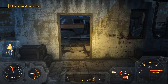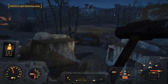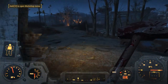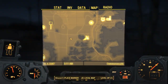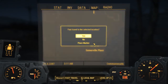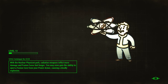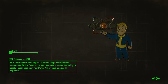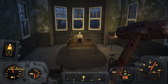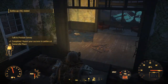Report your success to the settlers at Somerville Place — where are they at? There are settlers here; I thought they'd all be dead. The waypoint's telling me to go this way. We reported our success. That was pretty rough — there were a lot of ghouls and we lost our power armor mostly. 96 bottle caps?! What the heck.